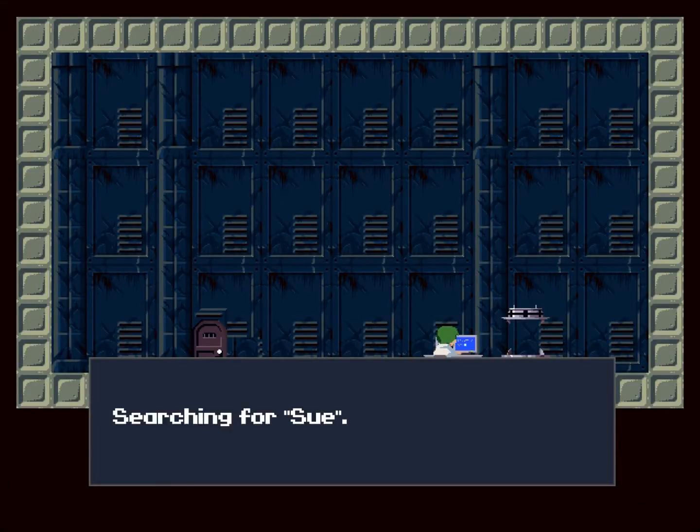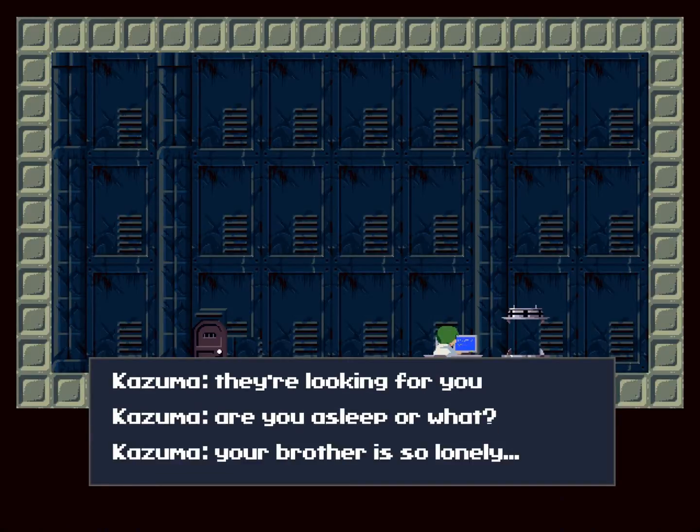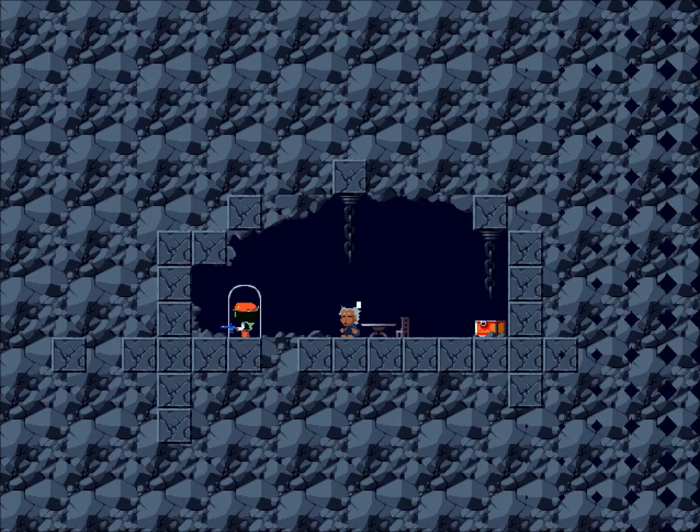So we're back to this guy. He's still searching for Sue — his sister — because he's stuck in this room. And apparently, someone is looking for Sue, so we're going to find out.